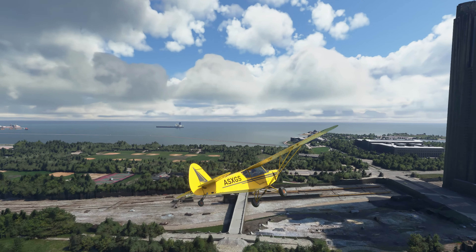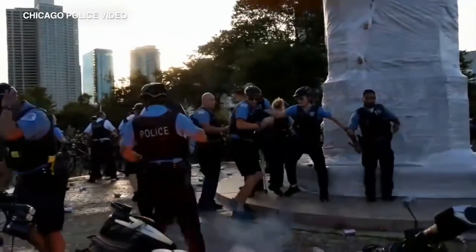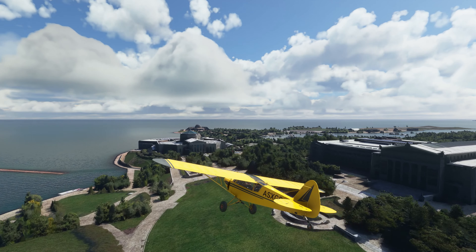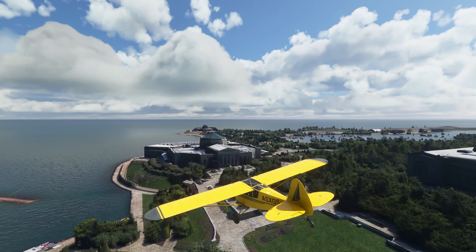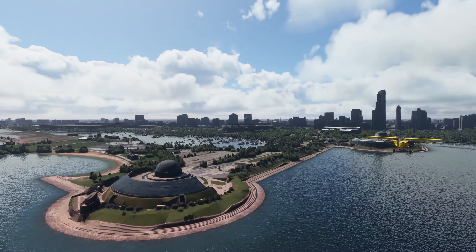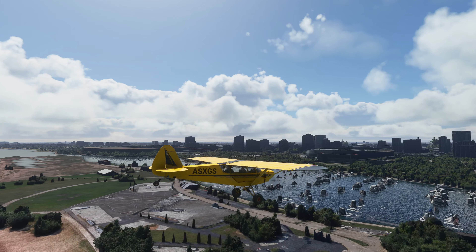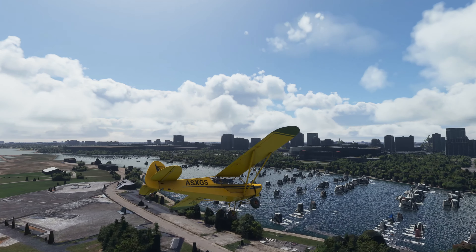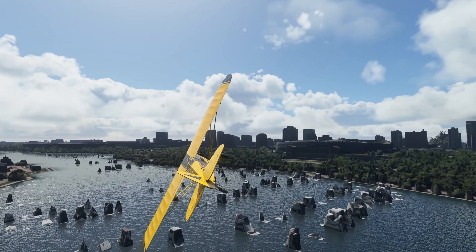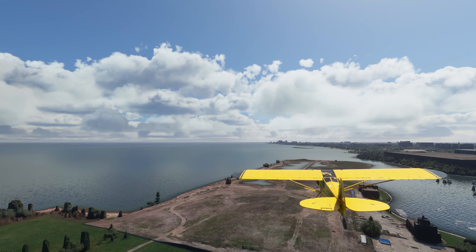Flying towards Museum Campus, we pass the Statue of Columbus that has since been removed. There's the Field Museum, Shedd Aquarium, and Adler Planetarium. The boats in Burnham Harbor are a bit janky. Why am I focusing on this area? Well, here we see Northerly Island, which used to be Meigs Field, the default airport for Microsoft Flight Simulator.